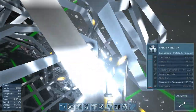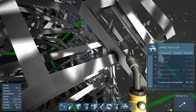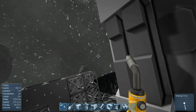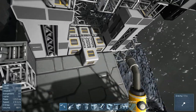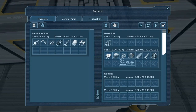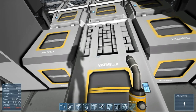I want to get this hooked up so I can get power to these refineries. So let's get this thing online right away. What do we need? We need a lot of steel plates, computers, motors, reactor components — we need 2,000 reactor components. That's going to be the hardest thing. Let's see what we have down here first.